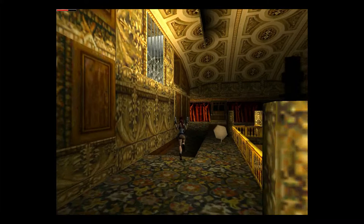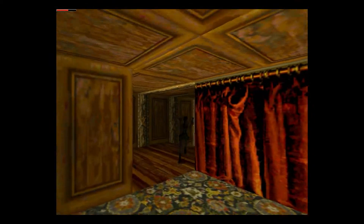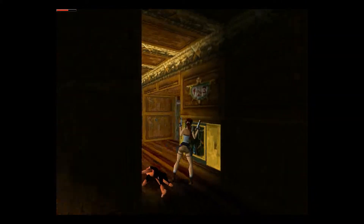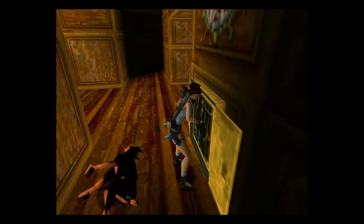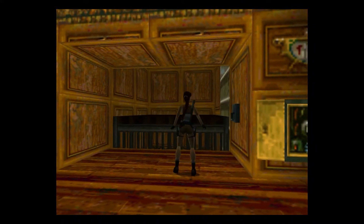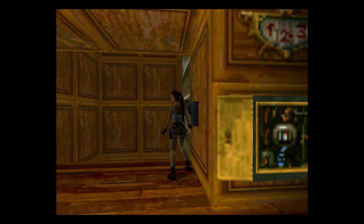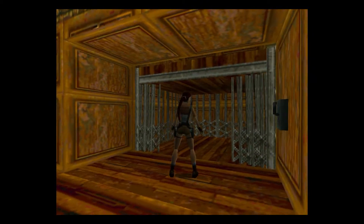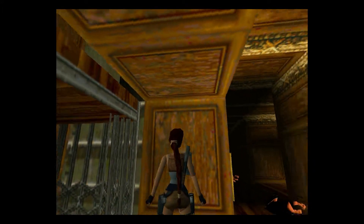Hopefully no bad guys here. We try if we can use this thing in here — oh yeah! What will it do though? Something happened — it is an elevator! Can we catch it? We sure can! That's amazing — we can drive up and down, and we can let it down to access that secret passage.